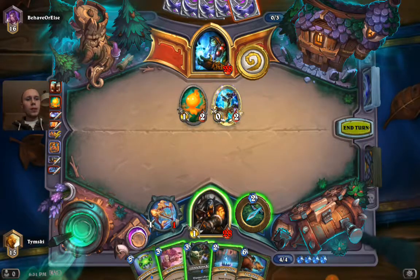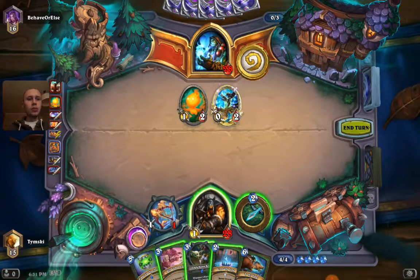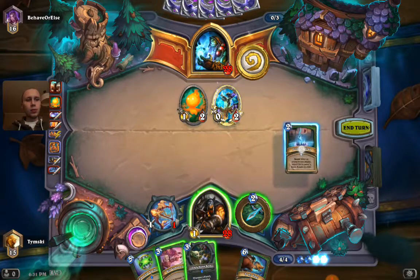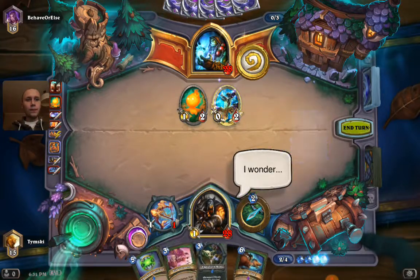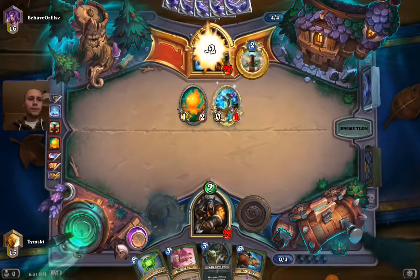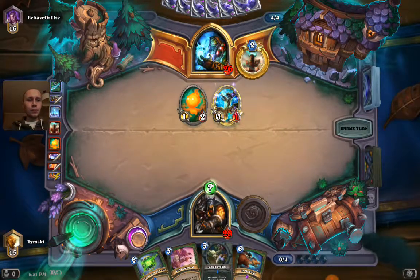Maybe I will play this Freezing Trap to activate the spellstone - like a 2-mana 3/3. This is basically what it means - that I get a 2-mana 3/3. I will attack this guy, use Hero Power, and pass the turn. What can he play on 4? He's just going to attack.